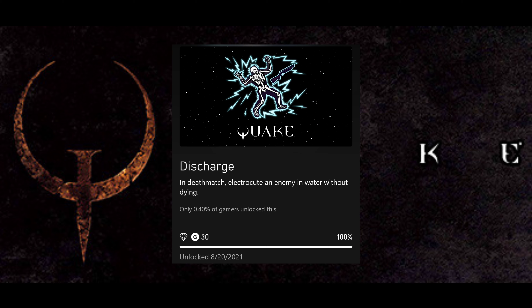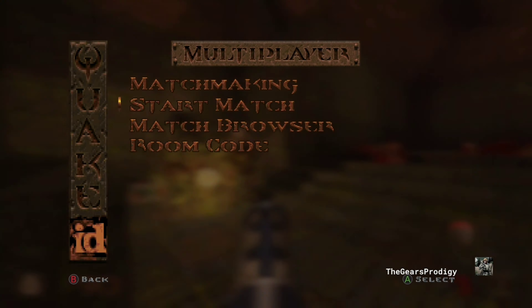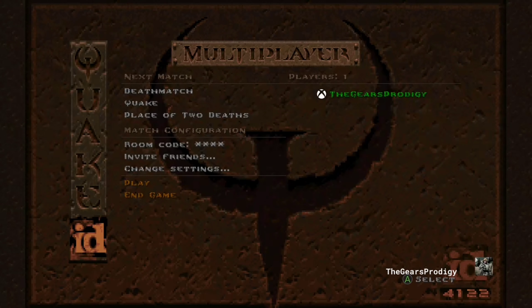The first thing you have to do is go into Multiplayer Online and then Start Match. Once you hit Start Match, you'll be met with a screen — just go ahead and click A to play and it sets up the lobby.